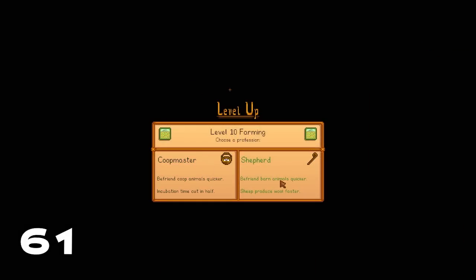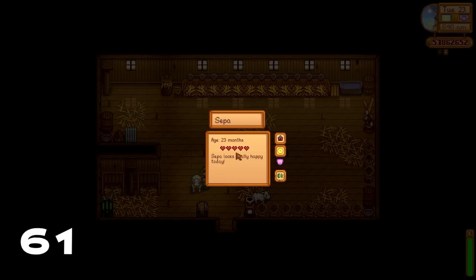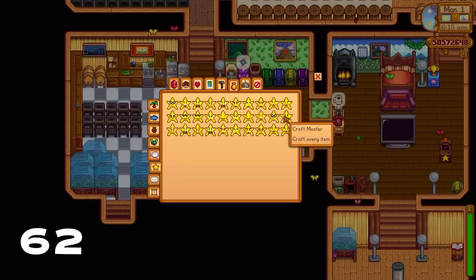Did you know if you choose the Shepherd profession, sheep produce wool faster and also produce higher quality wool at a more regular rate? A sheep with maxed out hearts and the profession means you can get wool every single day, with a very good chance it'll be iridium wool, which sells for quite a lot of money.